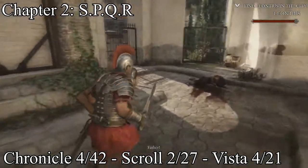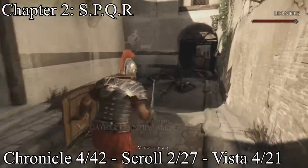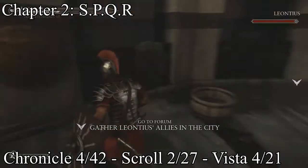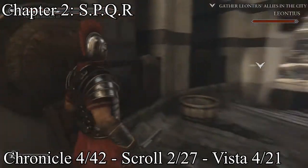The next one — this is right whenever you get to your father, you meet up with him, and you have to gather Leonidas' allies in the city or whatever. Your vista will be hanging right on the wall, right there.